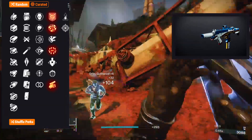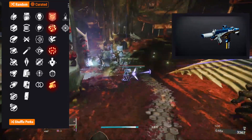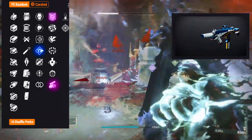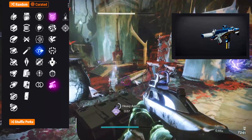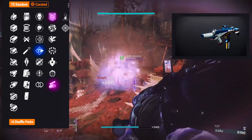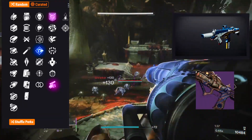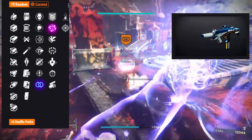In the last perk column it's swashbuckler, surrounded, range finder, and repulsor brace. Solid perks, nothing too crazy, nothing that's going to make you drop everything to grind out Guardian Games just for this SMG. I'm only going to be looking for two rolls: pugilist with repulsor brace, or pugilist with swashbuckler. Pugilist and repulsor brace will help me build some fun with all classes using the Voice of the Class, whereas pugilist and swashbuckler gives me an energy SMG version of the Blood Feud from Season of Plunder. This frees up my kinetic slot for any exotic or special kinetic weapon without giving up the benefits of pugilist and swashbuckler working together.